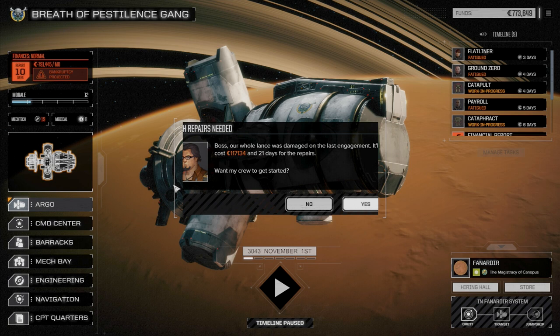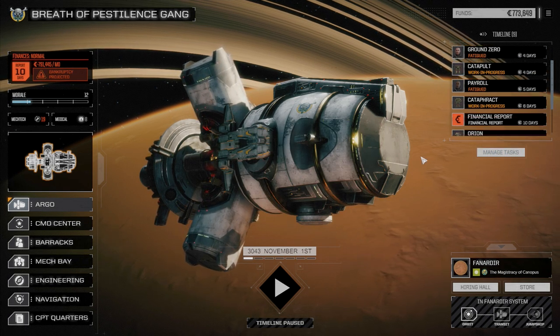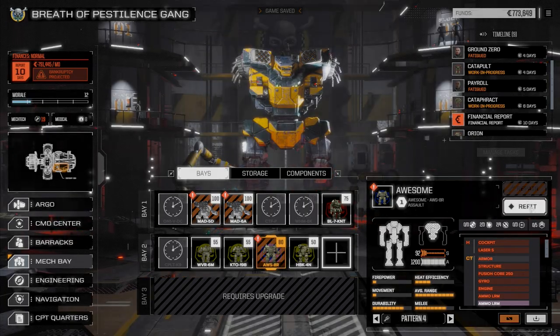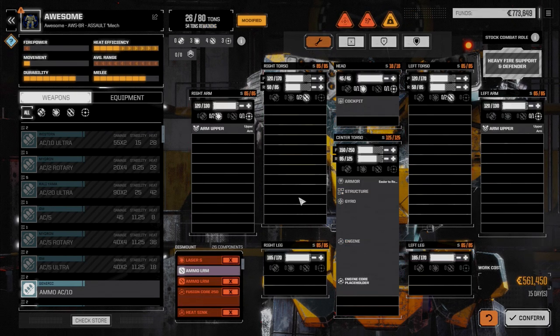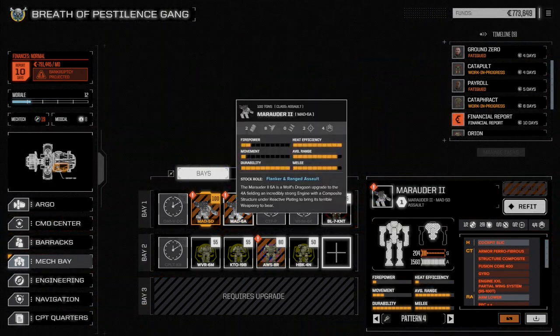100,000 — not bad, but we're below what we need for the next financial report now — not by much though. Let's check our bays — it's the missile version of the Awesome. If we strip and repair everything: two missile hard points, two laser hard points, and a laser point in the head. Not much for 80 tons. We could make it an LRM platform or a close-range SRM platform but with only four missile slots SRMs don't really do it well. Repairs would cost 561,000 so we'll have to leave it for now.